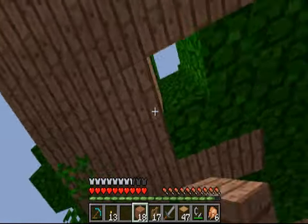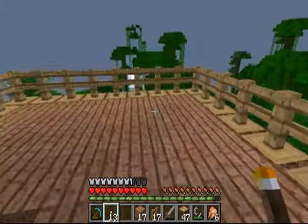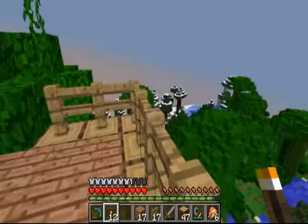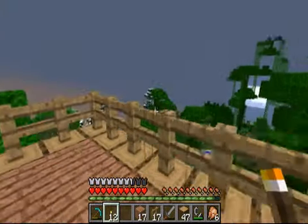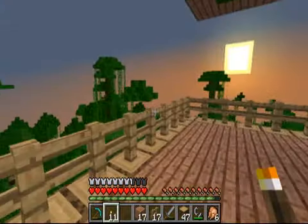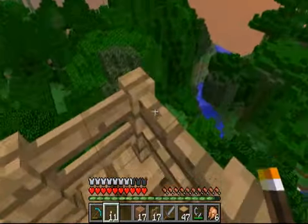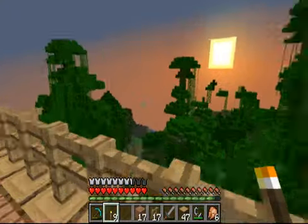I hope they do that soon because it's going to look pretty bad otherwise. I think I'm going to put torches on the posts. I wish they made tiki torches too because that would be good for jungle biomes — like tiki torches right where these fence posts are, one on each side.